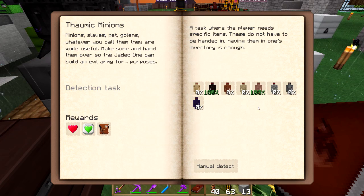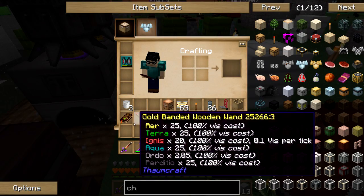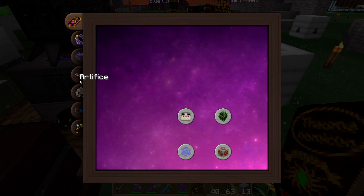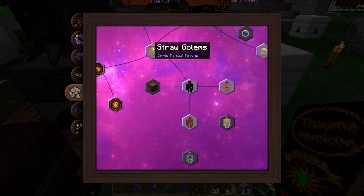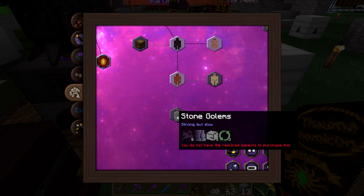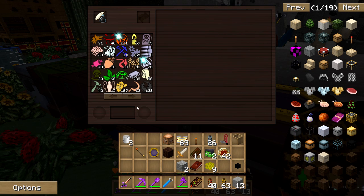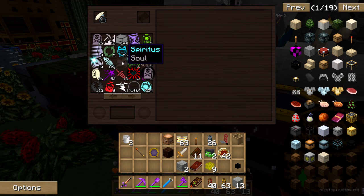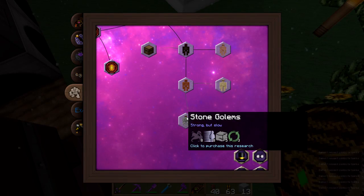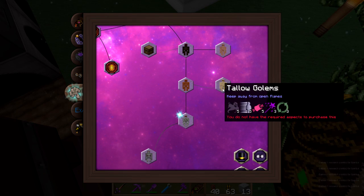For my minions I need straw, thaumium, clay, tallow, stone, and iron — none of which is researched. Straw is done. Wooden, flesh, clay — stone and tallow are the next ones on the list. I still need 8 soul and 8 motus. I can make 8 motus and soul — and that should let me research another one of these. This one needs 9, 9, and 3; this needs 5, 5, and 3.